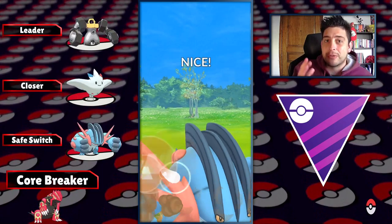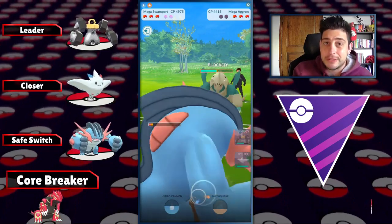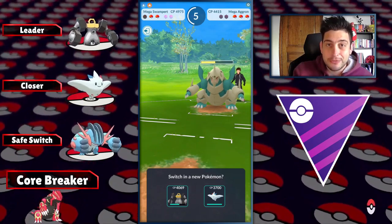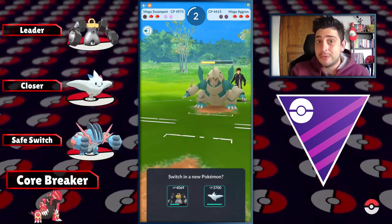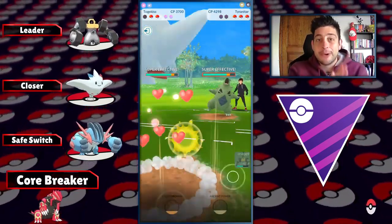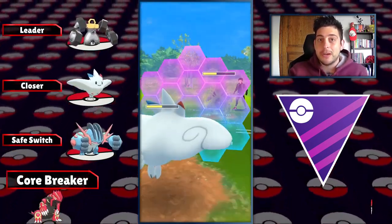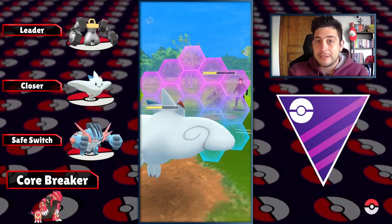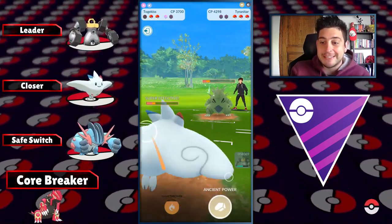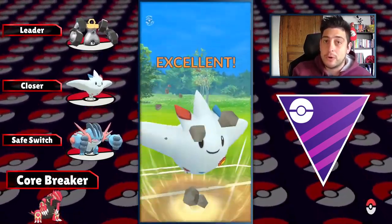You want to keep some shields for the end game, one or two, in order to have the upper hand with whatever remains at the back. Togekiss is a pretty cool option overall. As a safe switch we got Swampert, which is just gonna deal a lot of damage to anything — even against its counters. That Mega Earthquake is just gonna connect for big damage, obliterating pretty much anything even when neutral. Hydro Cannon is still a spammy move. You already know how cool Swampert is from the other two leagues.